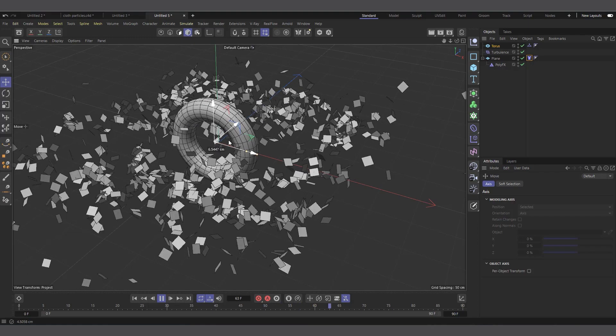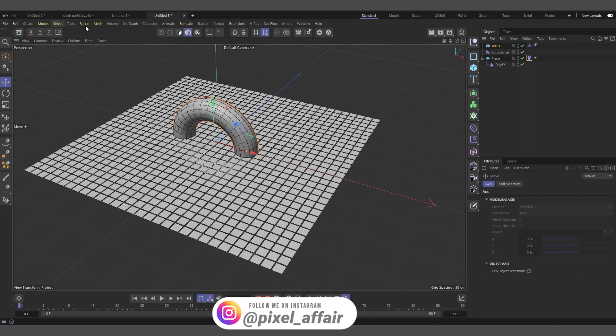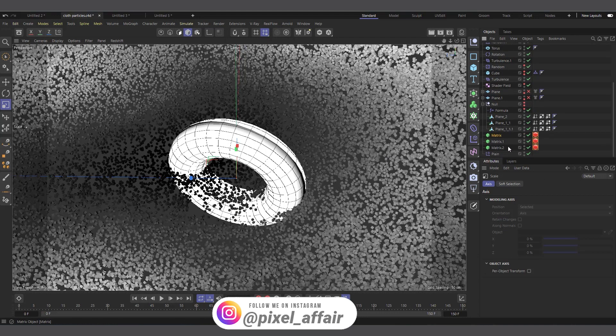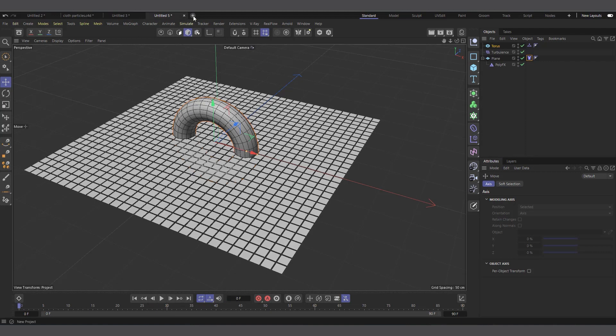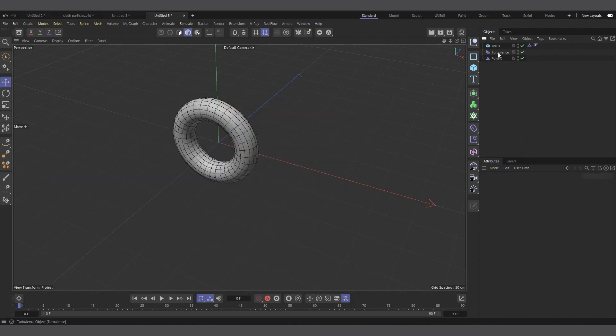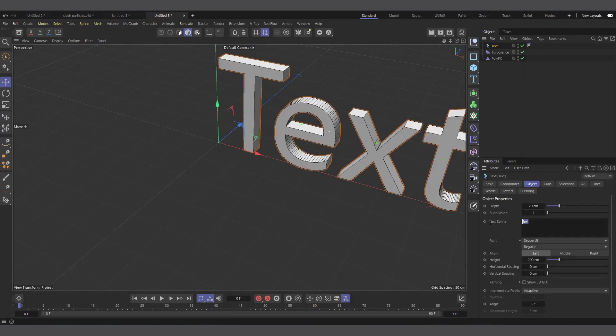I find this very interesting and decided to quickly put this out. I actually have a nice use case — I created a simple scene with a lot of polygons, baked into Alembic, then cloned the matrix on it to get all of these particles. Let me delete the plane and torus and apply this technique to something like a logo or text object.